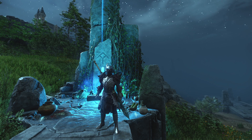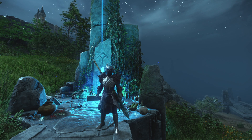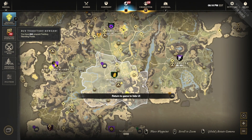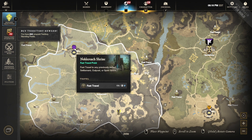Hello and welcome back to New World. This is going to be a star metal farm — a spot that we go to, and I'll show you where it is on the map. Right here in Windsward, we're going to use this new shrine that came — the Noble Reach Shrine.